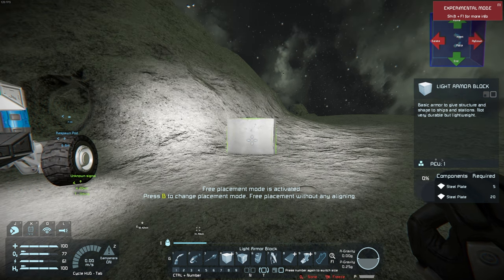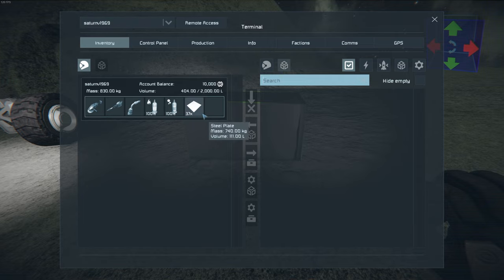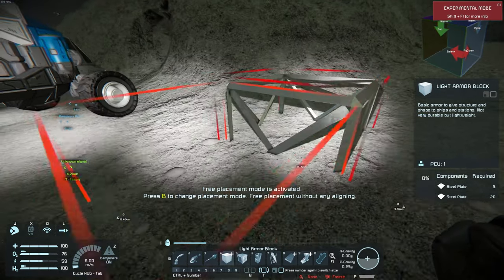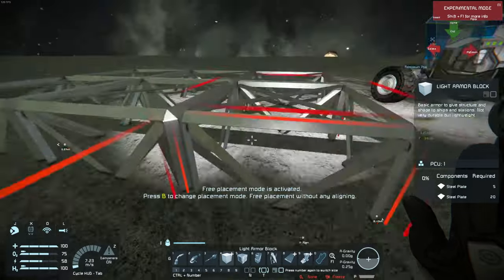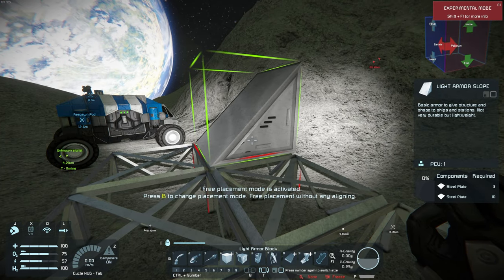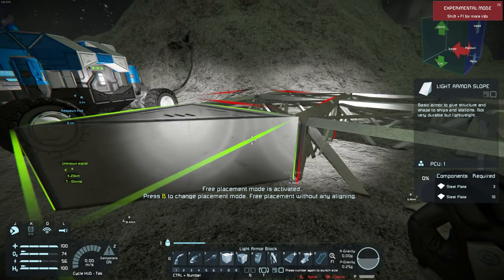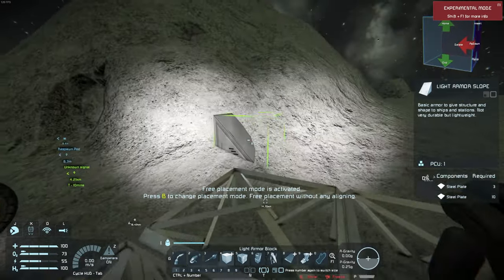When placing blocks you only need the first item on the list — either a steel plate or an interior plate. I have 37 steel plates; placing one leaves me with 36. Building up to max takes 25, but I'm going to place some blocks and you can see they lock together into one grid. Using the scroll wheel shows other block shapes like slope panels. I personally like to build a little ramp so when I'm coming up I can just run onto it.